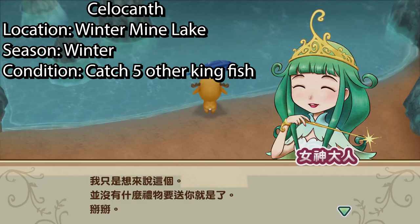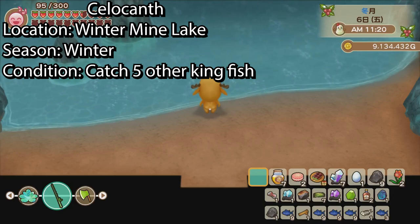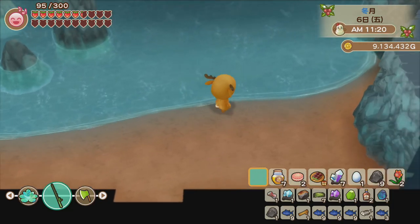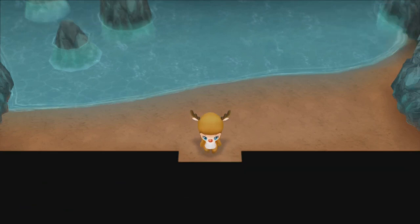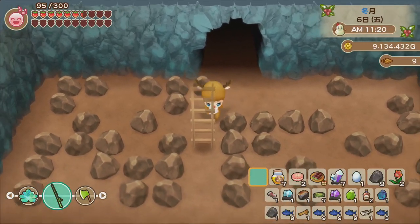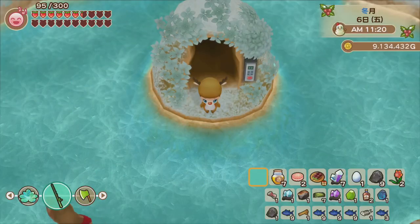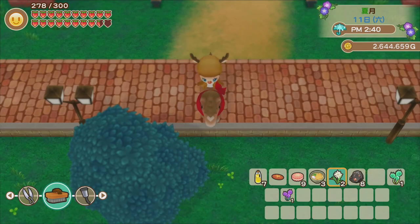The sixth king fish is the Silicans. To unlock it you need to have already caught five other king fishes — a very hard condition. You can find this king fish by the lake down in the lowest level of the mine. There is no time limit so you can fish it all day, but technically you can only fish it during winter since we can only access the mine then.